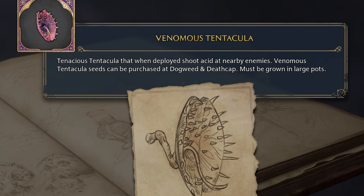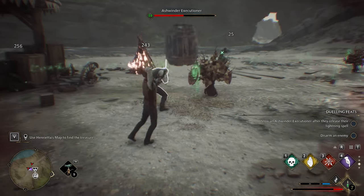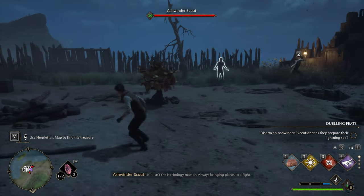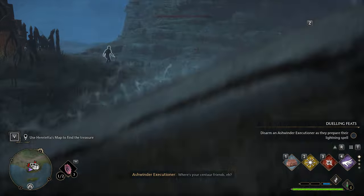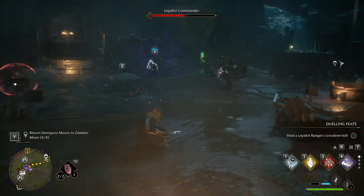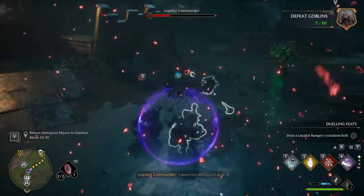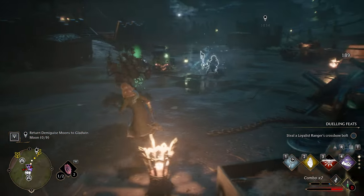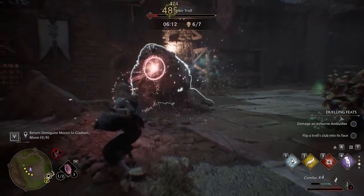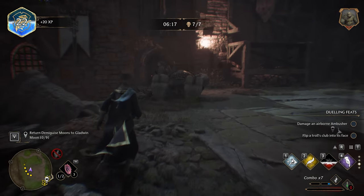The venomous tentacular acts as a wizard's sentry turret, shooting globs of poison at enemies and making your life easier. They must be grown in large pots. It's not the fastest shooter in the world, but deploying several at the start of a fight we can easily make short work of an enemy camp. I'd highly recommend buying the talent for them though, as it allows their venom to shoot across a greater range, and most importantly, break shields. This is what makes them better than the chomping cabbages in my opinion. Despite doing more or less the same damage, upgraded tentaculars won't be wasting their shots on shielded enemies. Though in fairness, if you're fighting something like trolls or inferi who don't have shields, upgraded cabbages may be the better option.